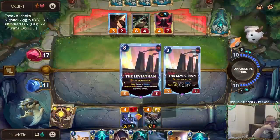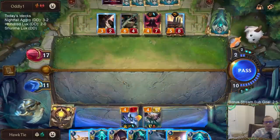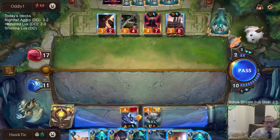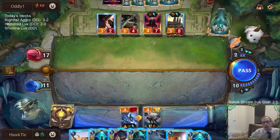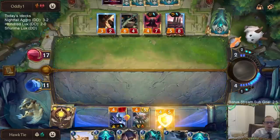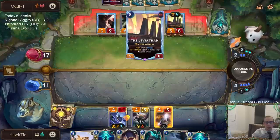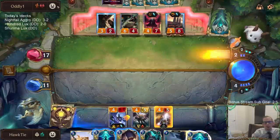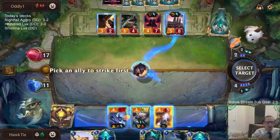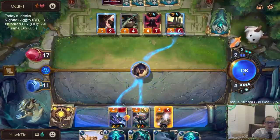If I go Concerted Strike to kill Leviathan, is there anything they can have that would stop Concerted Strike from killing Leviathan? I'm not sure. Let's play Lux first, actually. They got some shiny cards over here — they play this deck a lot. They've got some mastery and some shiny cards. Yeah, not at 4 mana, right? I don't think they can stop this.